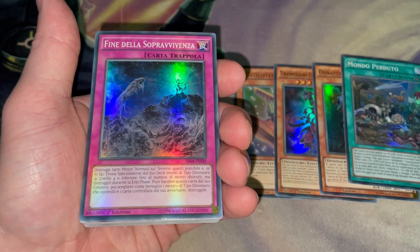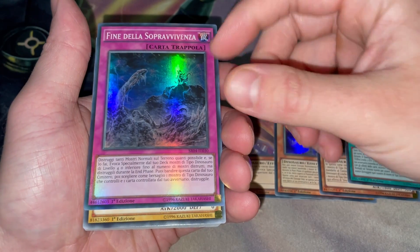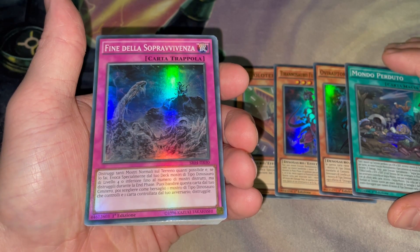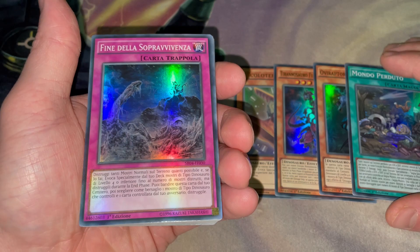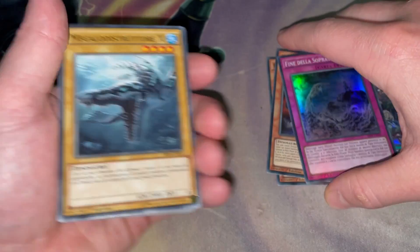'Fini della Sobra Vivenza' — so this is Survival's End. This card is really a sleeper card. You could still kind of play it nowadays but it's not as good as it was during the token craze formats with Infernoble and Dragon Link, when everybody was using Link Cross. This was a really good side deck card or even in the main deck.